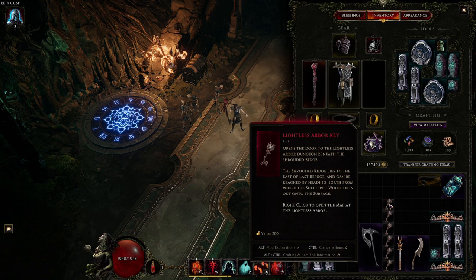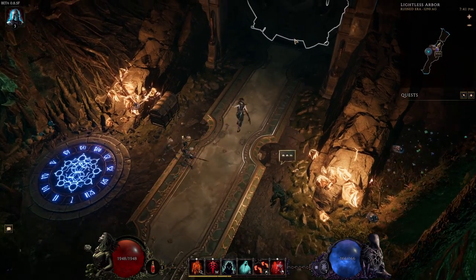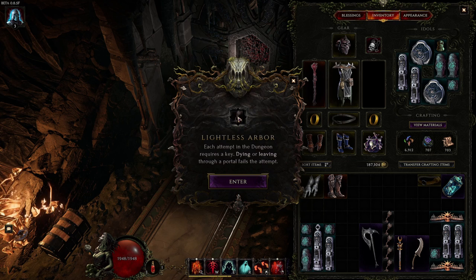To enter the dungeon you will need to get the Lightless Arbor key. These can be obtained by doing arenas, running monoliths, and also killing bosses, which seem to have a high chance of dropping the keys. There's also a chance of obtaining keys from doing the dungeon itself, from the different offers you get from the vault.